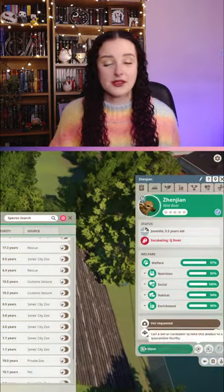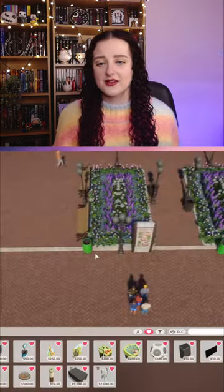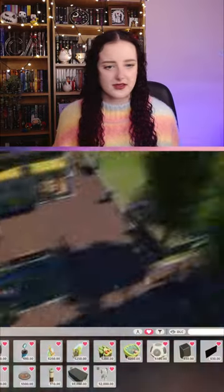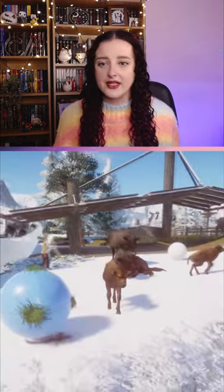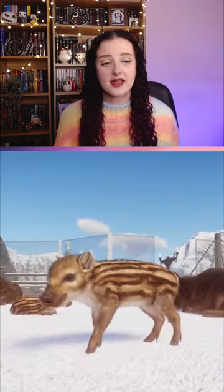The zoo inspection report shows an overall rating of 3.5. Make sure there are no sick animals by putting them in quarantine. The other things the inspector looks at are the cleanliness of your zoo and the education rating.